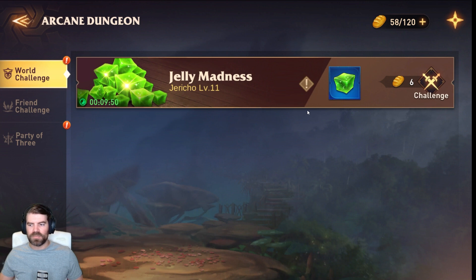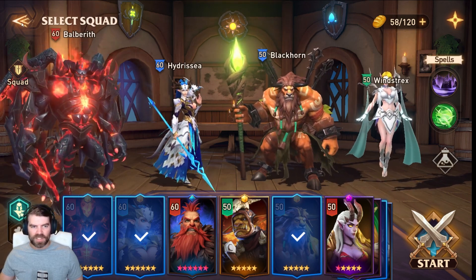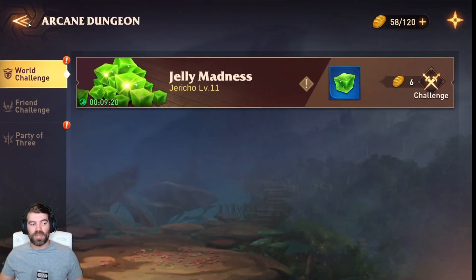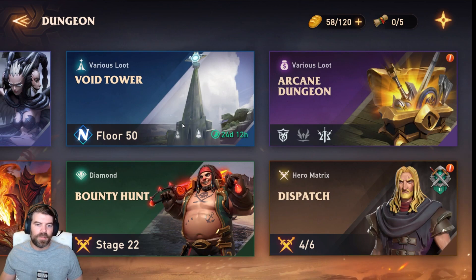Arcane Dungeon pops from time to time and is the best way to get experience right now. You can pop a potion for more XP generation, then clear the dungeon waves and get a lot of experience at the end. Experience works differently here — when your heroes are max level, you get XP cubes that you can use to level up whoever you want. This pops by using stamina, and you get a lot of jelly, which is experience.